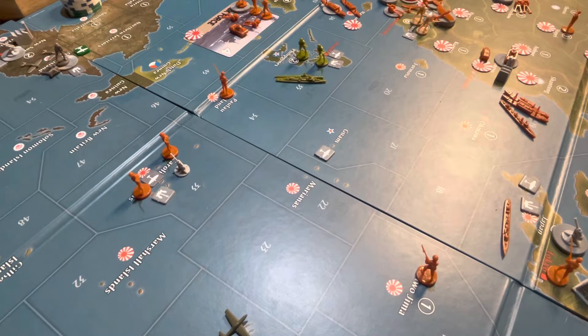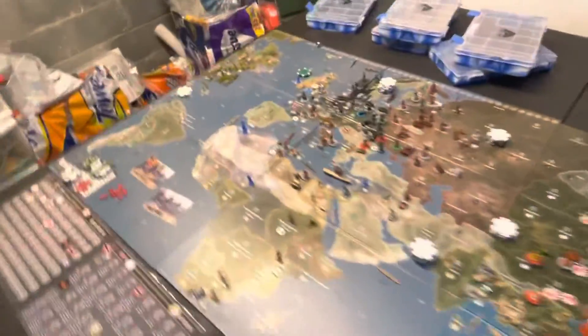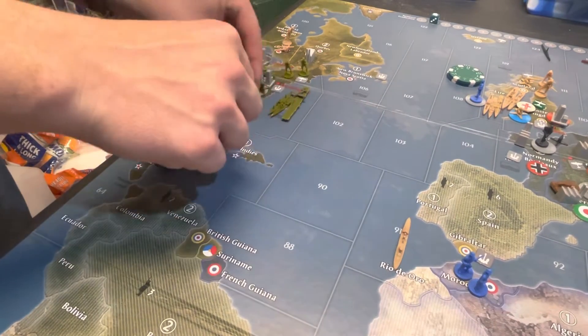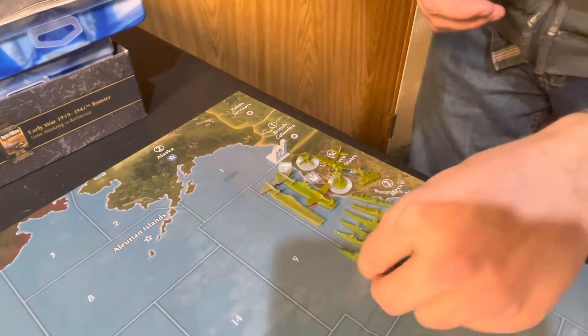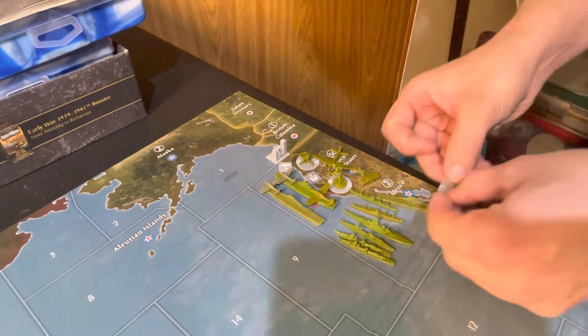That's it for American movements right now, so we'll just deploy. Coming over to the European map — European side — I have two transports being built in the east, and then in the west another transport, another destroyer, and the USS Lexington is coming onto the map as well.